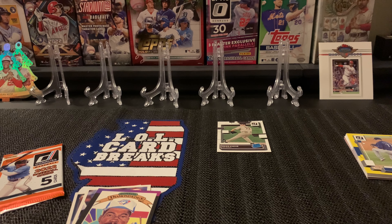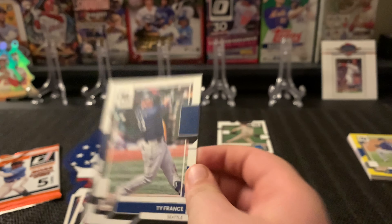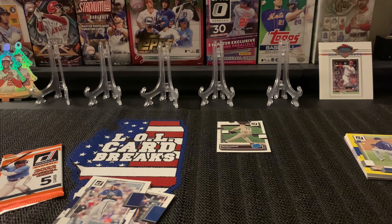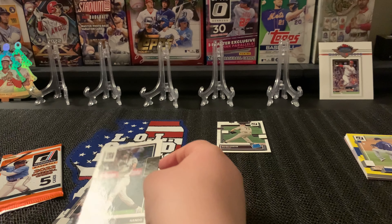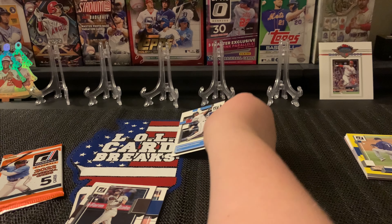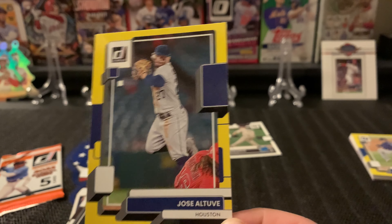You opened that one up a lot easier than I did! All right, so first card you got is Ty France, second card Corbin Burns, flip it around — Fernando Tatis! Same variation — that's a nice one. And his first rookie is Brian De La Cruz. And his yellow is a Jose Altuve.